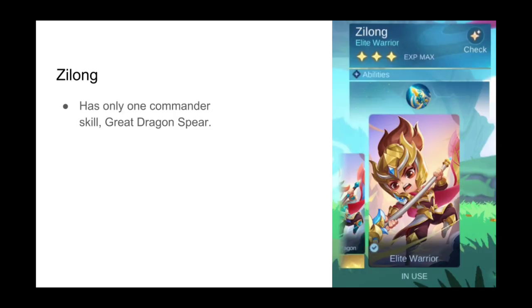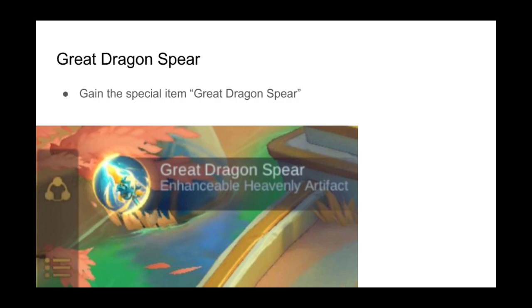Zilong is the first commander in Magic Chess to have only one commander skill, so there is no need to purchase a skin to unlock other skills. The skill is called the Great Dragon Spear, which gives the player a special item of the same name that can be equipped on a hero of their choosing.